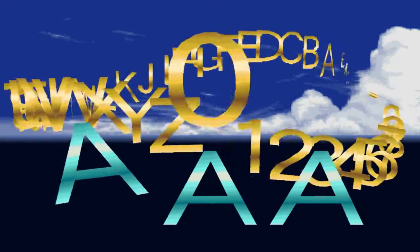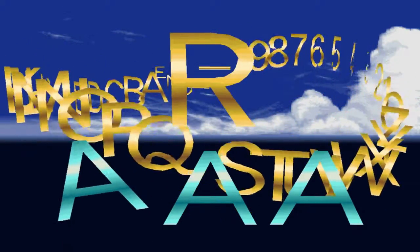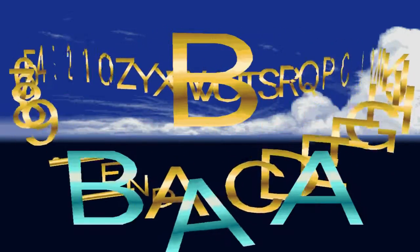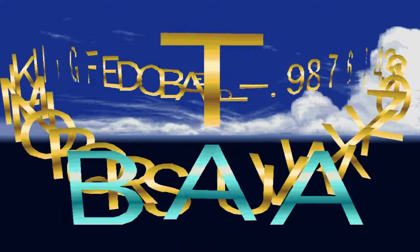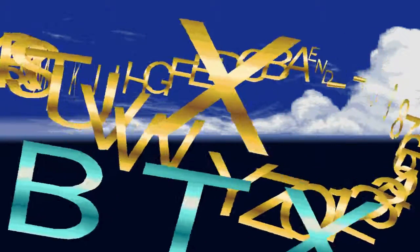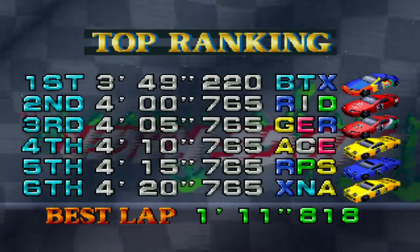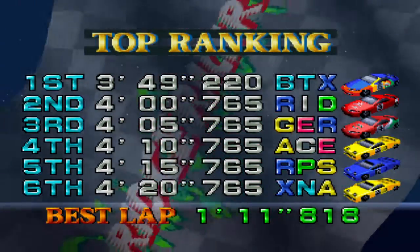And then of course we gotta put in our name. I'll usually just go with one of the two initial things — I'll put my play-with-an-X name: B, T, and X. And there we go. Now we actually will see our time there, and because we got the best time, we're right to the top. Yeah!